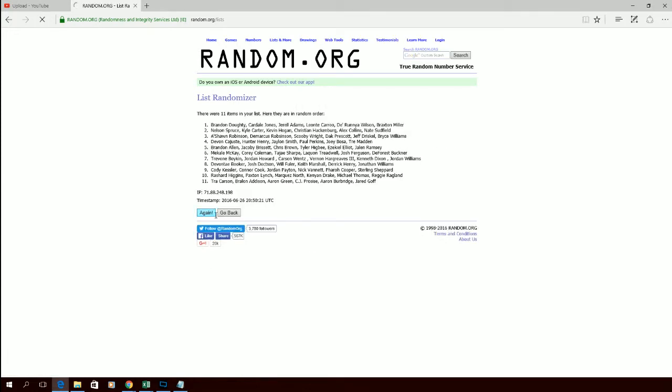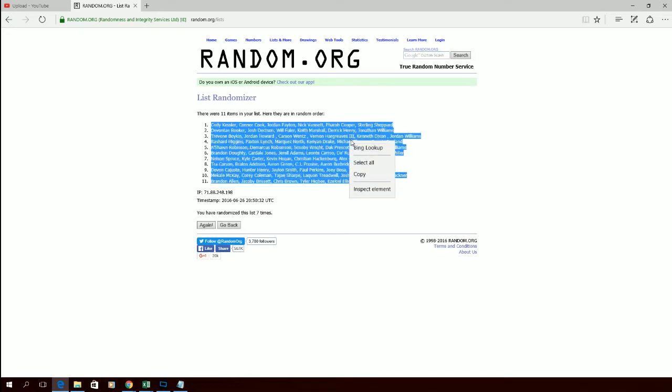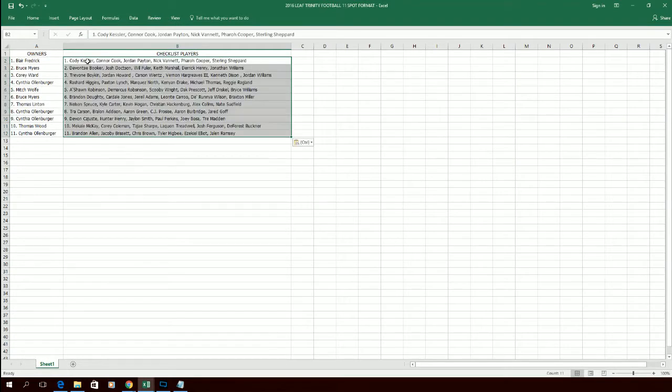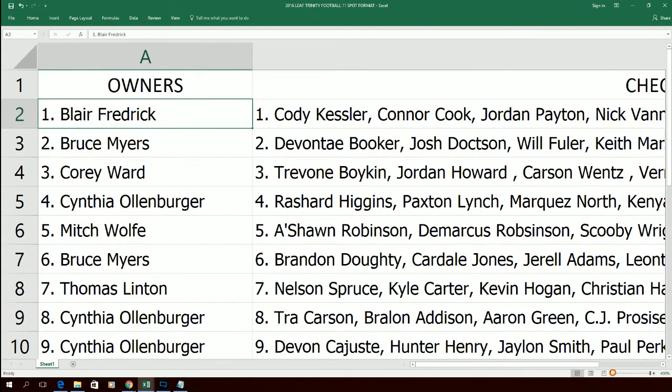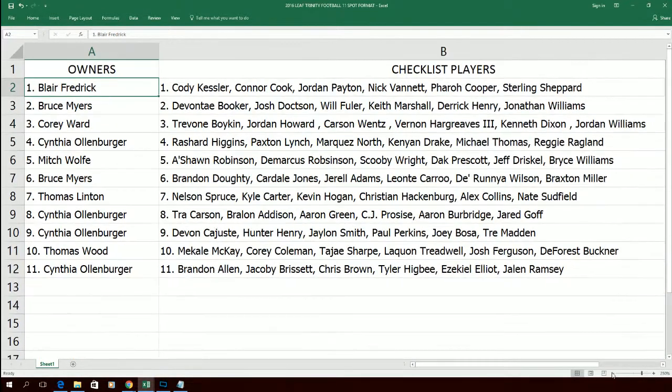There is one, here comes number two, three — razzle it, dazzle it — four, five, six, and seven. All right, Cody Kessler down to Brandon Allen. Guys, that is our checklist names. Let me screen share that main screen for you guys so you can check out your player grids.